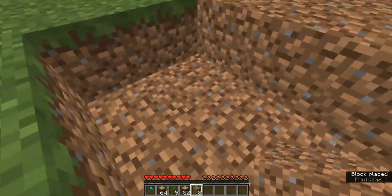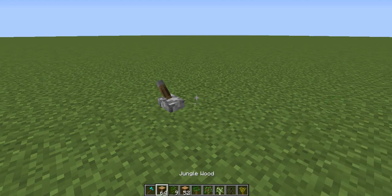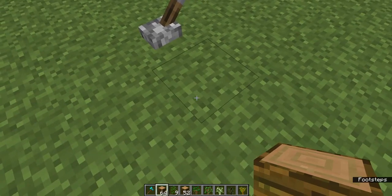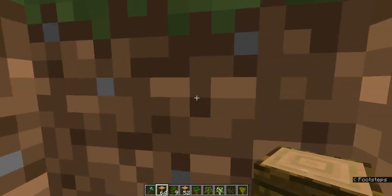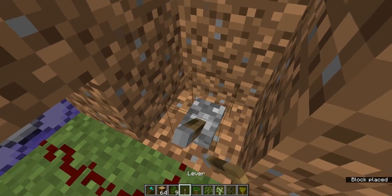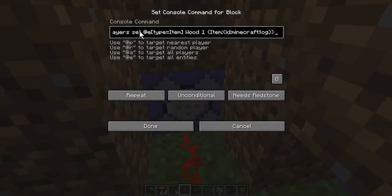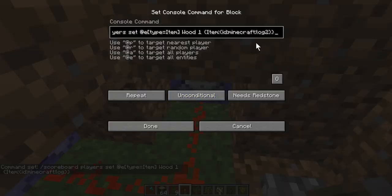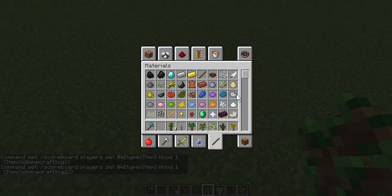I'll fill in this little hole in the ground. Okay, so let's go into the details of how this works. There are only three command blocks down here. There's this one, which is very important: slash scoreboard players set at-E type equals item, wood 1, if it's a log or a second type of log. You might be wondering why there are two types of logs. Well, if I grab some bone meal, the question will be answered.